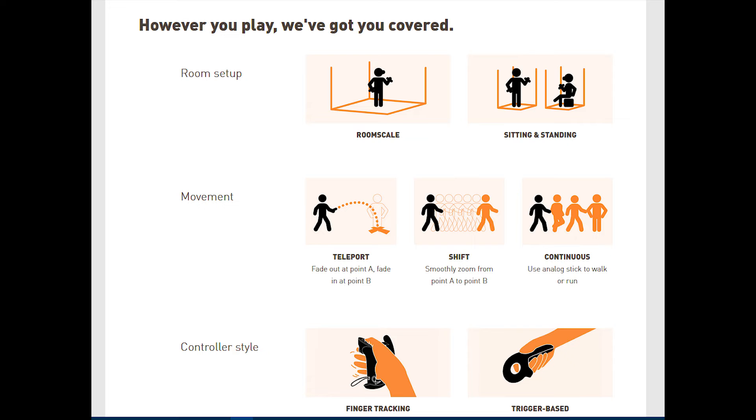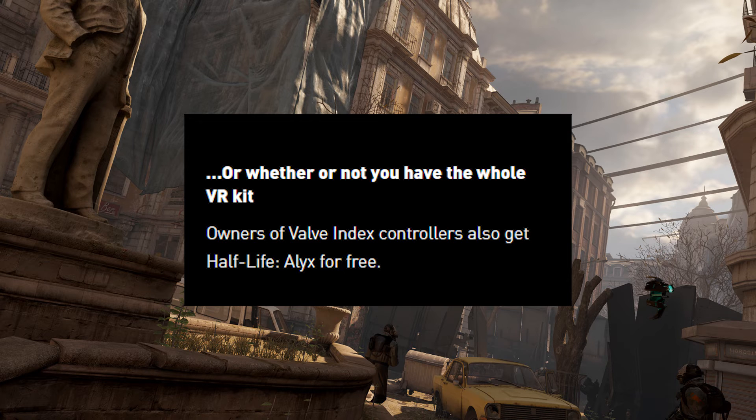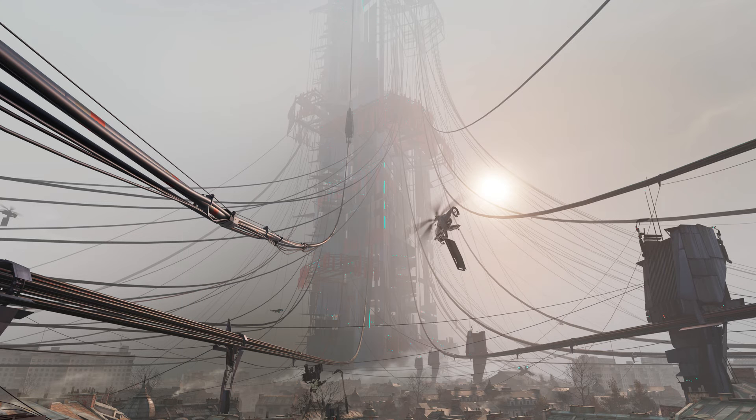You can play any way you can imagine with VR. But if you do purchase a Valve Index headset, or even just the controllers themselves — which the HTC Vive does support — you will receive the game for free, plus bonus content as well if you purchase the Index hardware by the end of 2019. This includes Half-Life Alyx environments for your SteamVR home space, alternate gun skins for your weapons, as well as special Half-Life themed content for Counter-Strike Global Offensive and Dota 2.